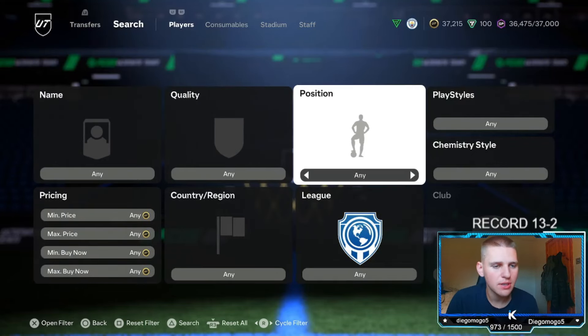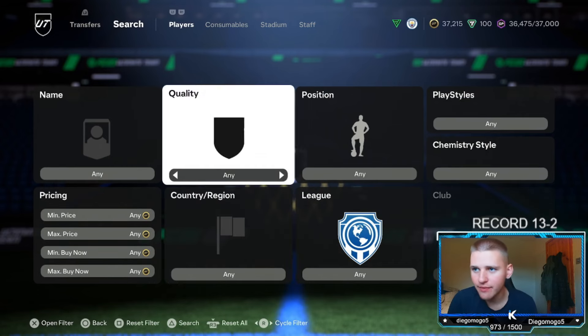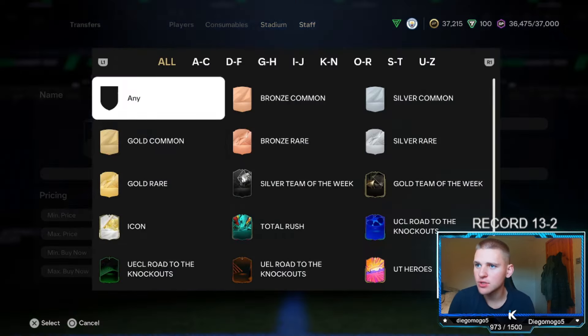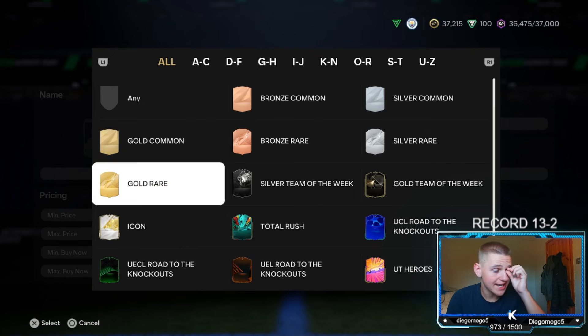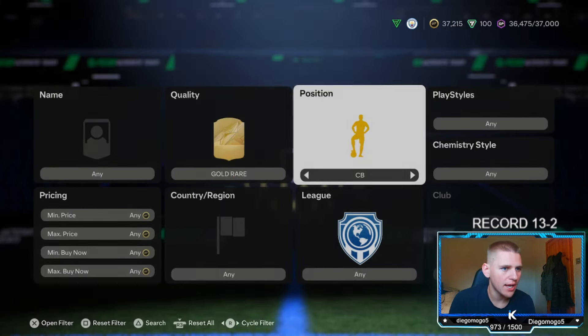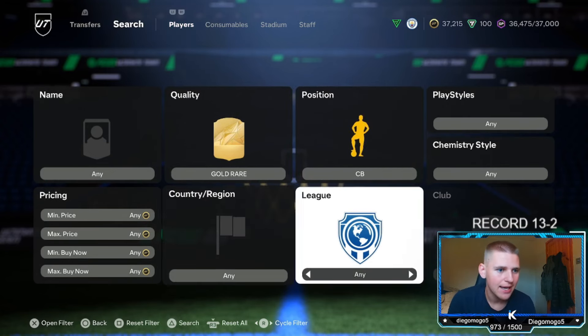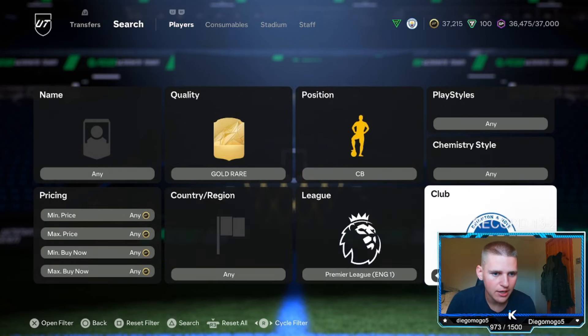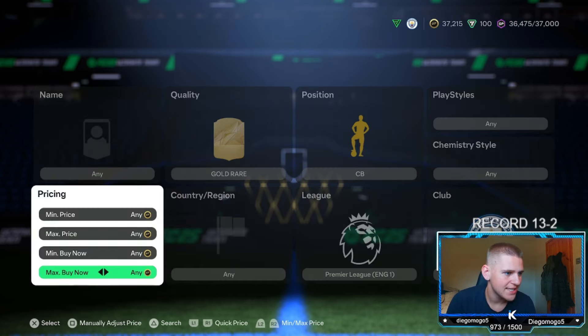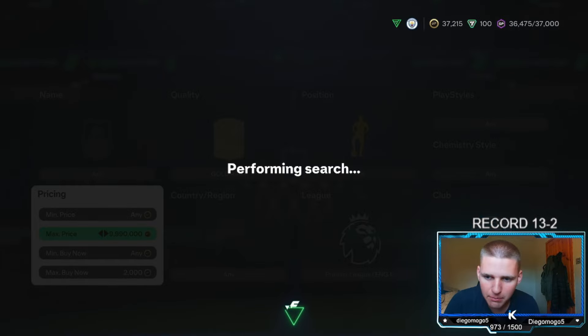Starting off with the first method of today's video — we're going to have a low budget, a medium budget, and then a higher budget. Starting with the lower budget method, which is a gold rare filter. Position go down to centre back, play style, chem style, and nation leave at any. League go down to the Premier League, and then club go down to the best club in the world — Manchester City. Then find the lowest buy-out on the market.